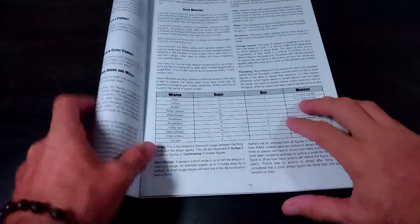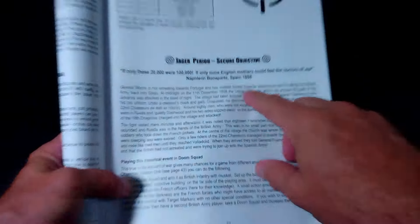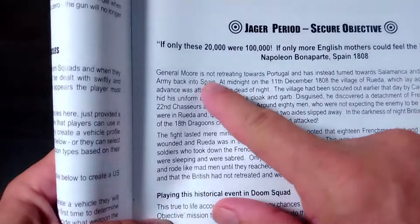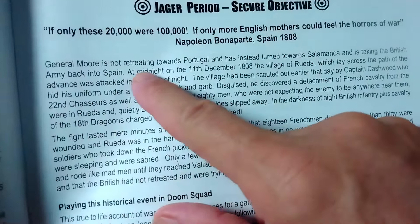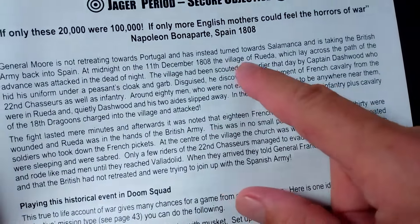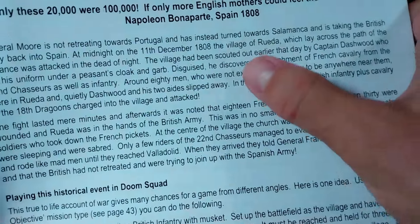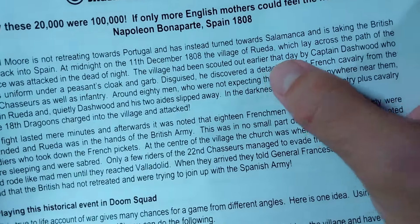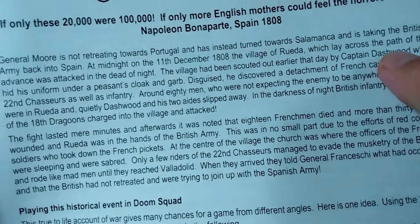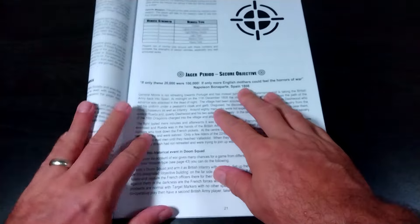Today we're going to flip the script a little bit. If you flip past rifleman weapons and stormtrooper weapons, you get to the Jaeger period secure objective. If you're big on the history, General Moore is not retreating towards Portugal and instead has turned towards Salamanca, taking the British army back into Spain. At midnight on the 11th of December, the village of Rueda, which lay across the path of the advance, was attacked in the dead of night — that's the scenario they have.